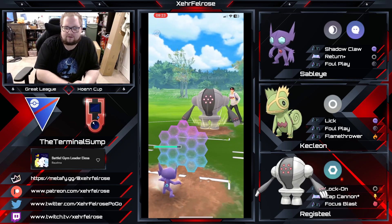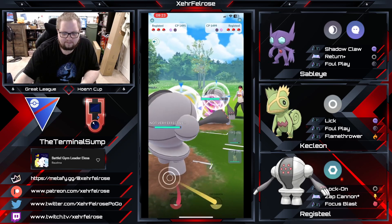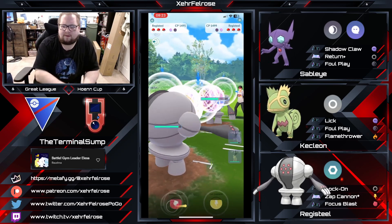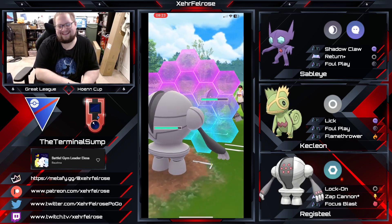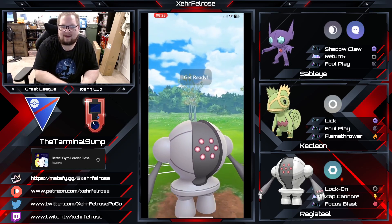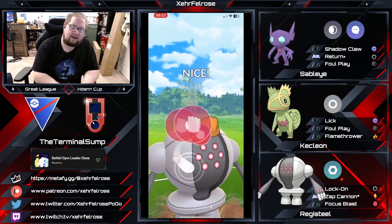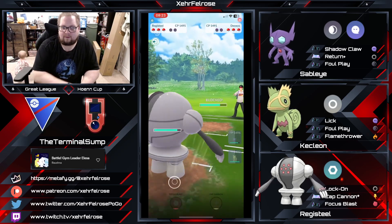He's going to mirror shields here as well, it looks like. Then the opponent's Registeel comes in and Terminal Sump's Registeel shields a Focus Blast. Now Terminal Sump is down zero shields, but hopefully we're going to be able to either get rid of the opponent's Registeel to free up Kecleon, or the opponent is going to shield.